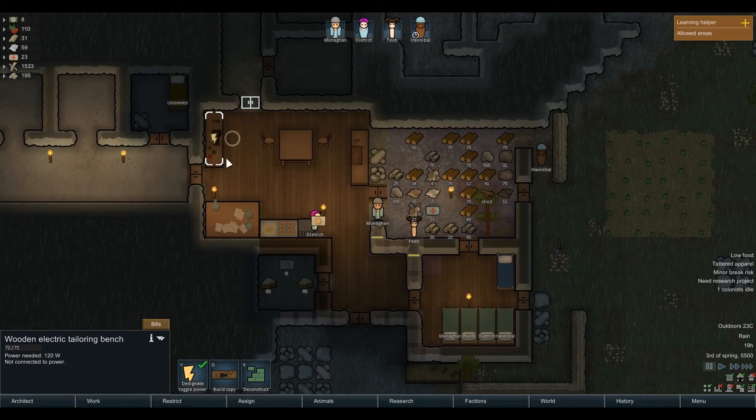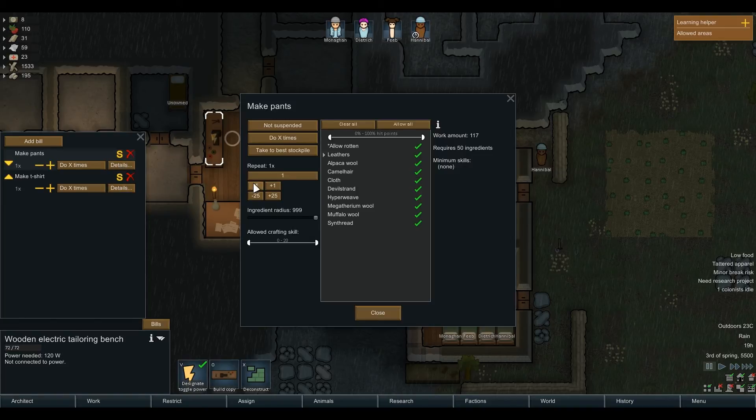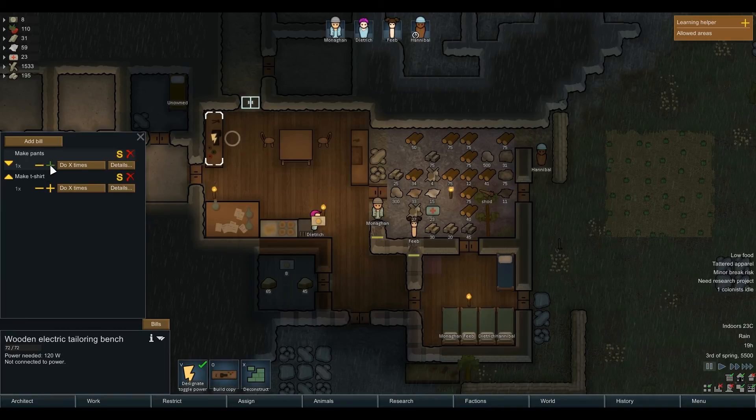So it says that it can work without electricity. Can we make a pair of pants? Requires 50 Indy greens. Hmm.